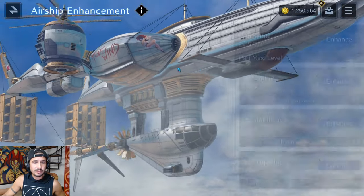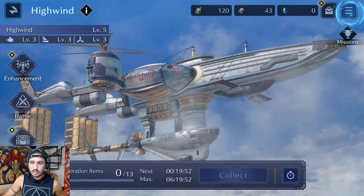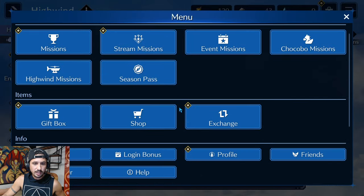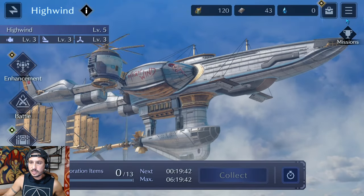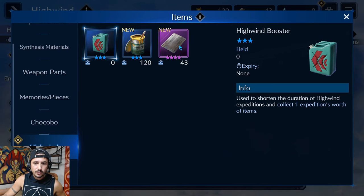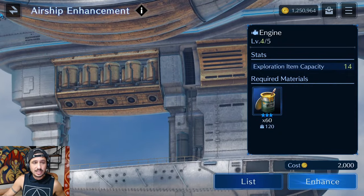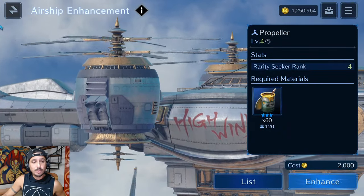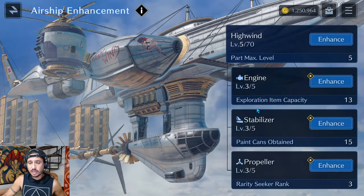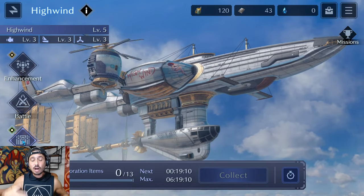Let's figure out what the iron metal is for. Looking in the inventory under High Wind items, we have High Wind boosters, iron metal, paint cans, and Astrowind. I haven't found anything that uses iron metal yet — I'm guessing it's for a higher level of the High Wind — so I'll hold onto them for now.